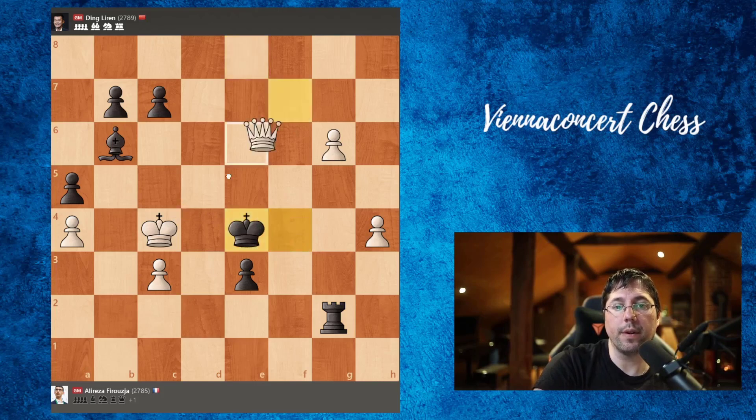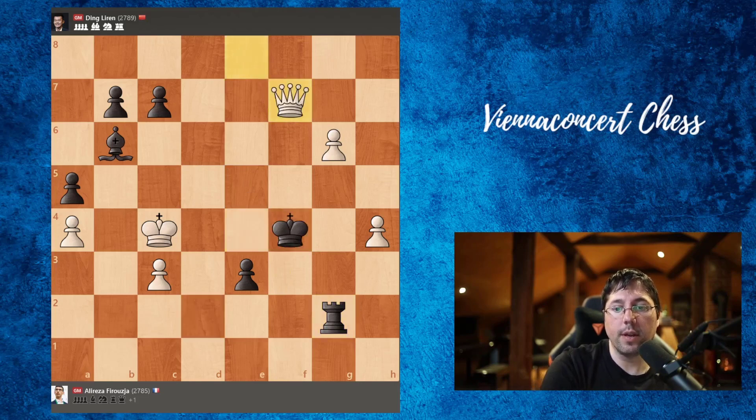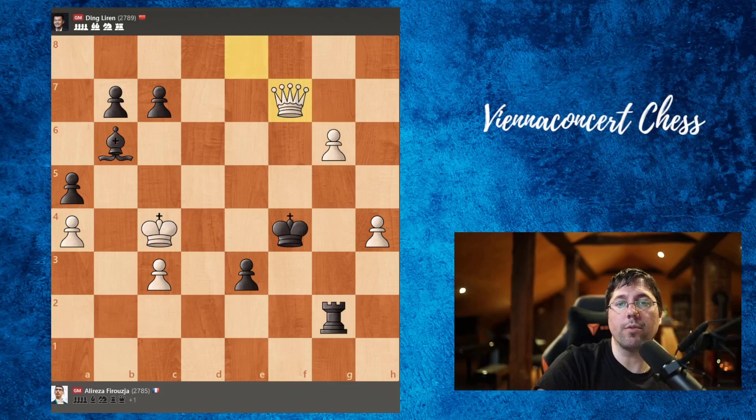Queen d5, king f6, g4 — pawns are marching and mating nets are being created. Rook takes b2, g5 check, king e7, queen e5, king d7, queen d7, queen g7 check, king d6 — we take the pawn on g6. King e5, queen e8, king f4, g6, rook b1, king e2, rook b2, king d3, rook d2, king c4 — the king escapes safely. Rook g2, queen f7 check — and Black resigned. If king moves, the rook is lost, and if he tries to promote, g7 from g7 promotes and it's game over. A great win by Alireza.